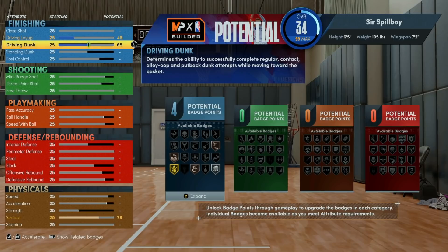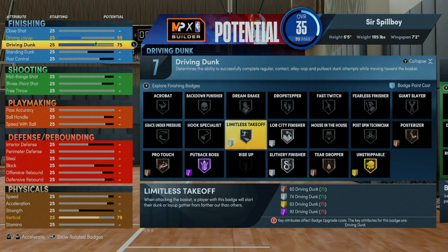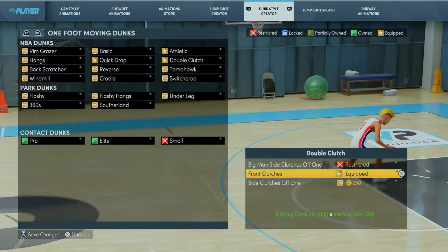The next break point is a 75 rating, which allows you to unlock bronze posterizer and silver limitless takeoff badges. This combination of badges, with the addition of front clutches and athletic one-handers off one, will allow you to have a dunker that can begin finishing dunks in traffic and you'll see the occasional poster.